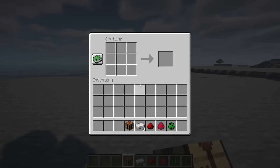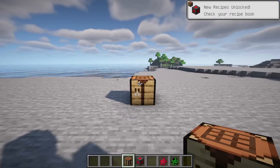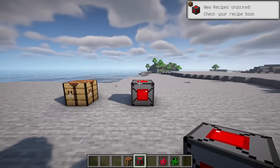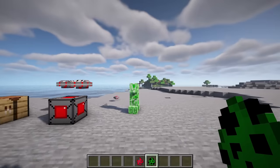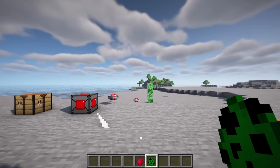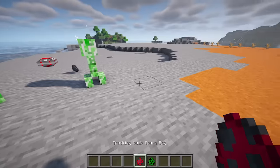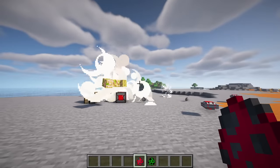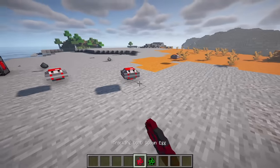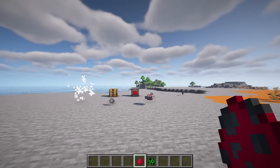This mod adds a block called the crafter bomb, which periodically spawns a mob called the tracking bomb. This mob behaves like a mobile bomb, seeking out monsters within a 32-block radius to explode near them. This feature can be particularly useful for protecting your home, especially in challenging scenarios like a zombie apocalypse. It's worth noting that the explosion damages all creatures, including the player. Therefore, it's not advisable to stand next to and fight monsters within the radius of tracking bombs, as this could lead to accidental death from your own tracking bomb.